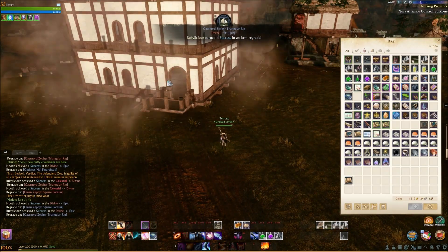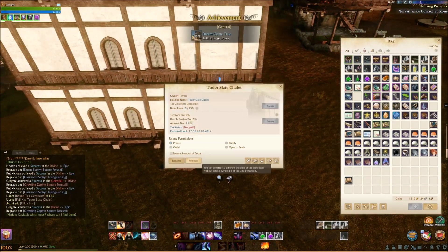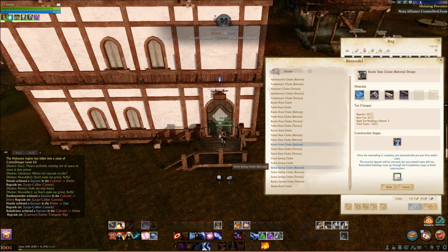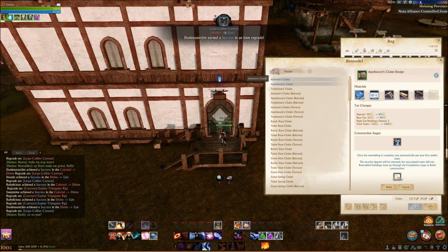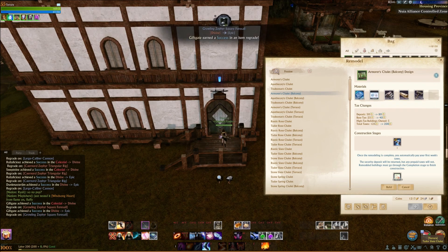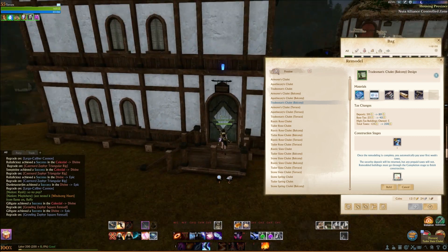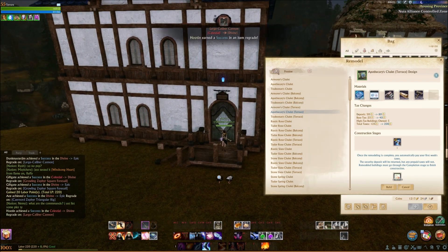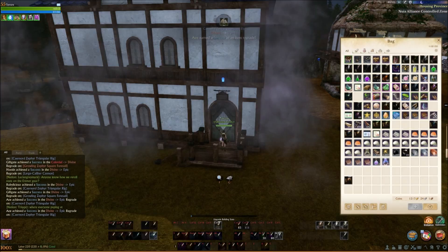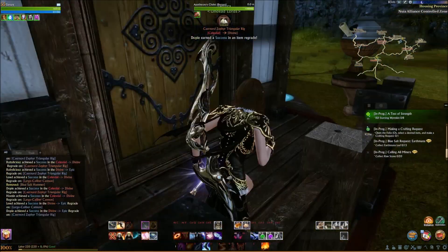The next thing you want to do is place a crafter house. You're going to buy a 24 or 28 house, place it down, and go to the remodel button. On the remodel menu you can change the house type or upgrade it into a specific crafter type. There are three crafter houses: tradesmen, apothecary, and armorer. I'm going to do the apothecary here — I already have the mats for it. It lets you reposition if you want, then you grow it, and it needs to be built by throwing a Blue Salt Hammer on it.